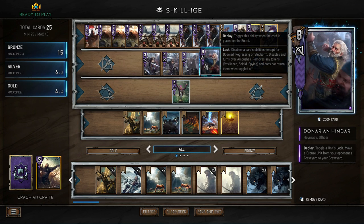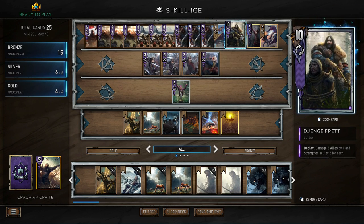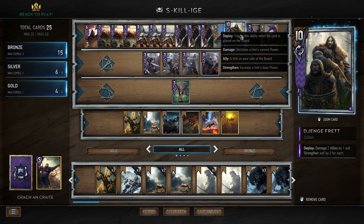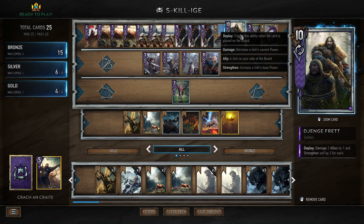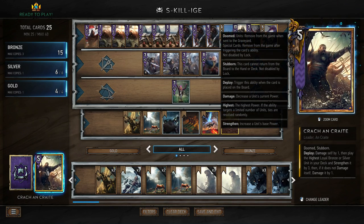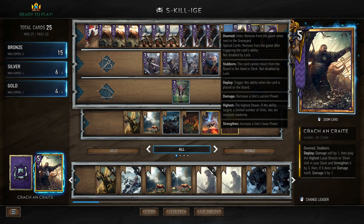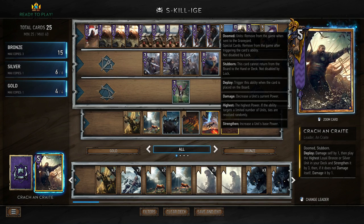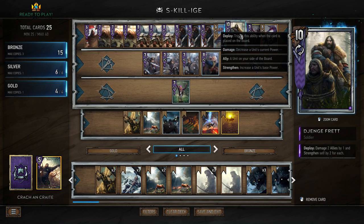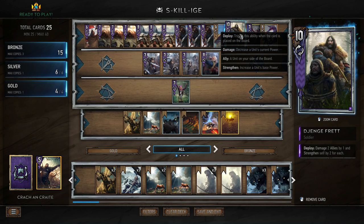We have Donar, which gives us a lock. Then we have Jenge — when you play him, you damage two allies by one and strengthen self by two for each, making him a 14-strength unit. Because we have Kraken Krayt as our leader — deploy: damage self by one, then play the highest loyal bronze or silver unit in your deck and strengthen it by three, then if it does not damage itself, damage it by one — Kraken Krayt is actually going to strengthen Jenge by three. So when we pull him out, he'll be a 17 and also get damaged by one.